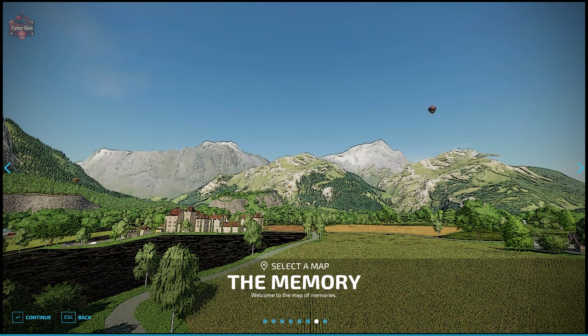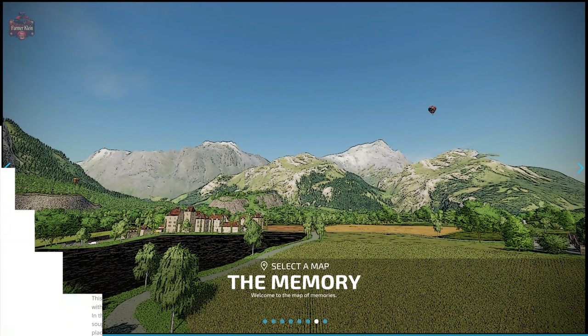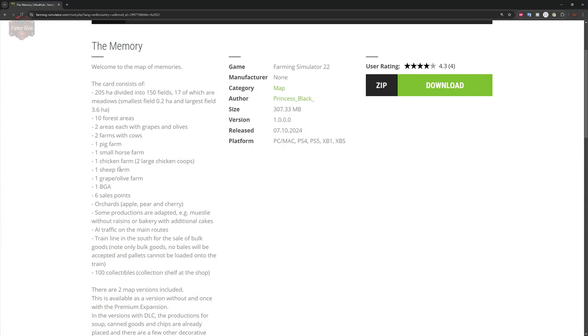So the Memory map. You can find it on the FarmingSimulator.com website or the in-game downloadable content menu. As of the 1.8 release, this map is available for all platforms. Welcome to the Map of Memories — this map consists of 205 hectares divided into 150 fields, 17 of which are meadows.